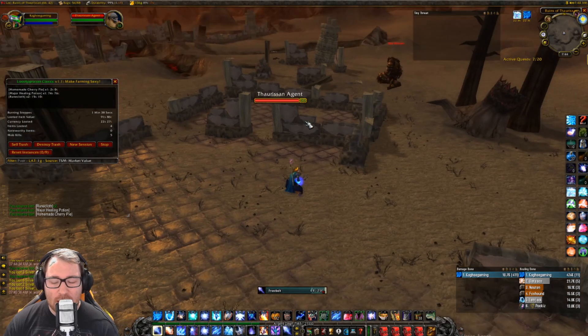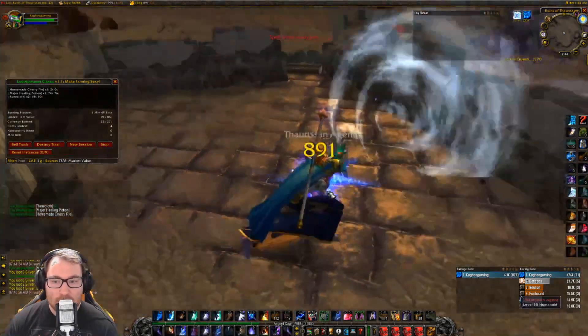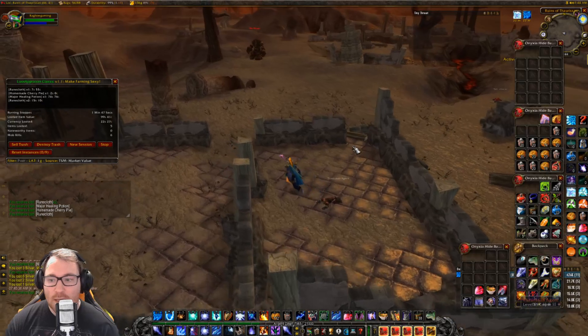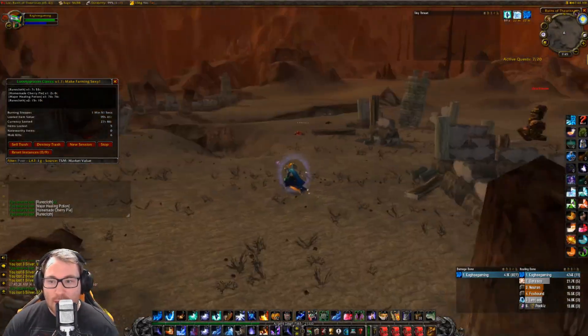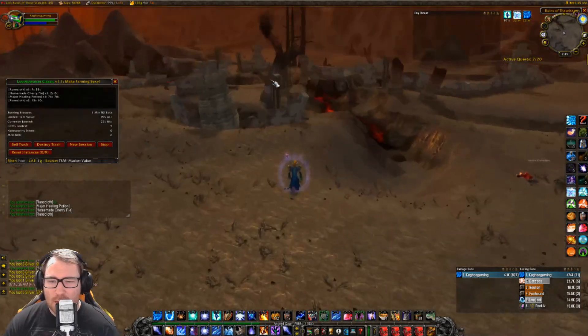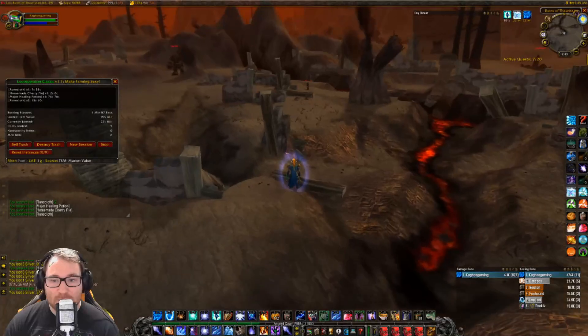They're also in the loot pool for a lot of world epics at max level — they might be able to drop Freezing Band, though I'm not 100% sure on that. It's a pretty decent farm just in runecloth and raw gold, and most importantly you're right next to a flight path. There's a vendor there too, so you can vendor your trash as needed.